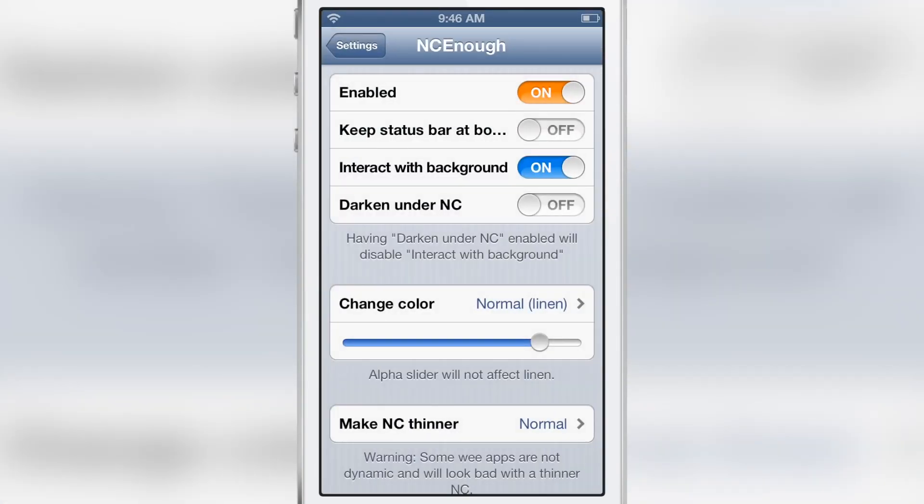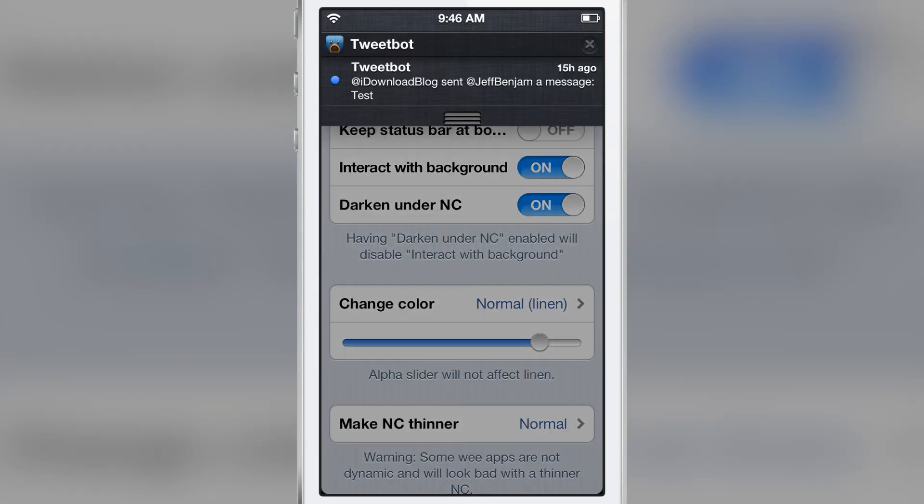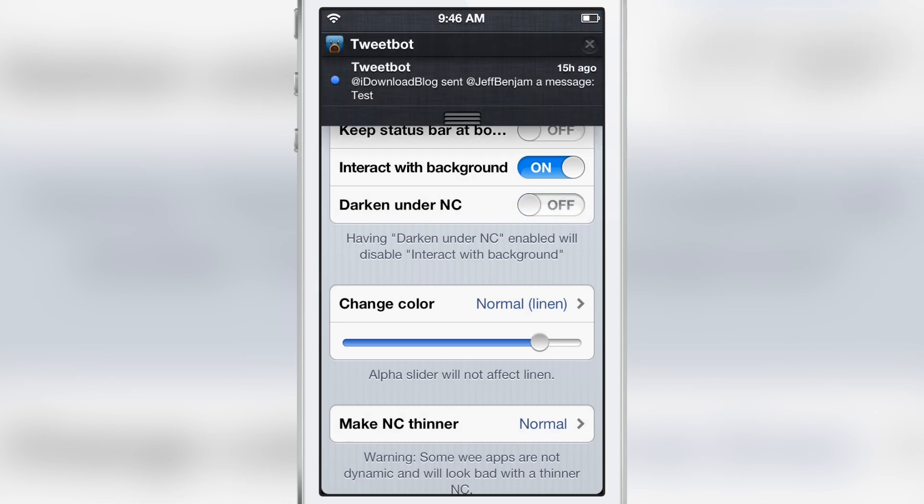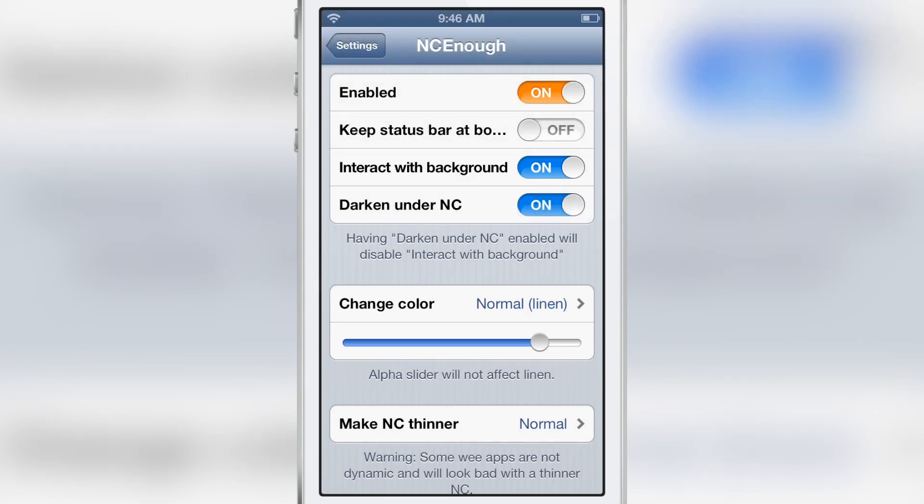There's another option to darken under the notification center, and that will dim the background just like that for notification center. You can turn that off so it looks the same on the background and the foreground.